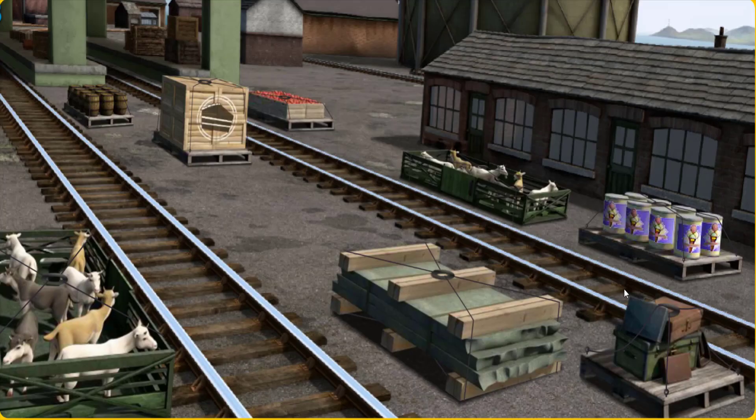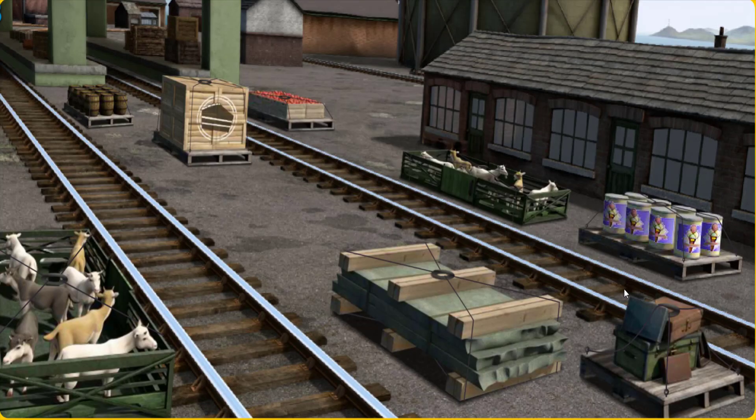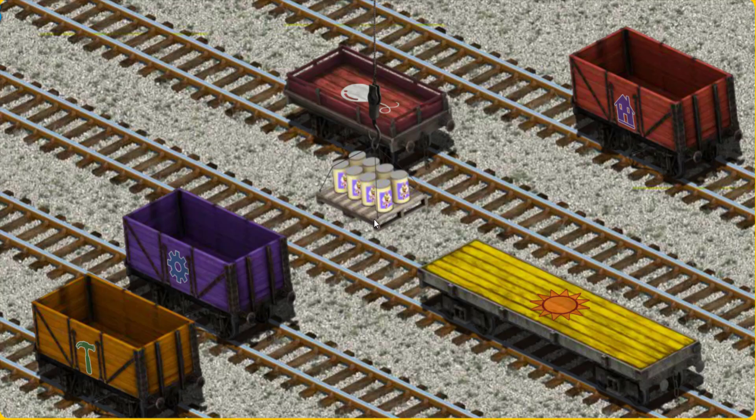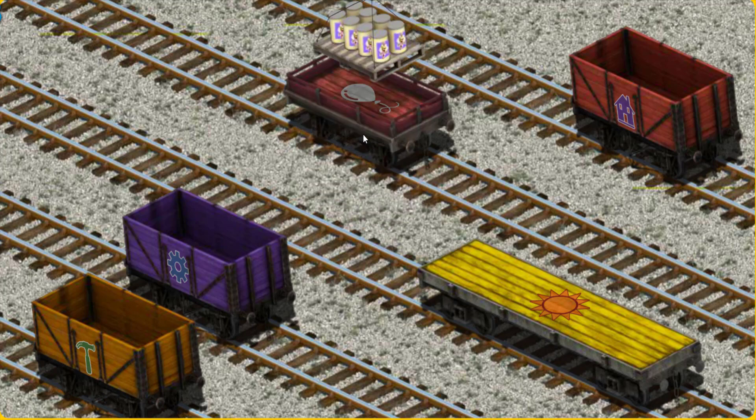Play again. It's a busy day at Brendam Docks. Thomas and his friends have many deliveries to make. Salty must deliver the ice cream to the fair. Show Cranky where the ice cream is. Try again. Show Cranky where the ice cream is. Pick another one. You've found it! Let's lift and load. Now the cargo must be loaded. There you go.